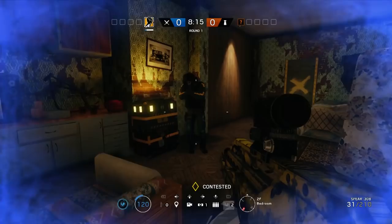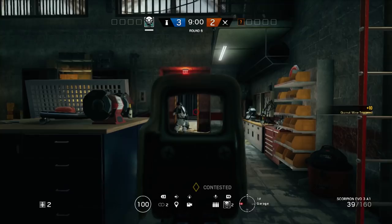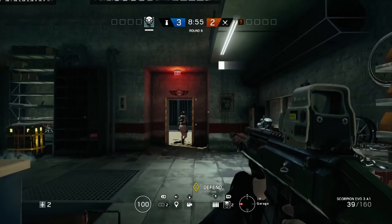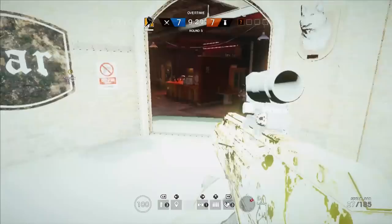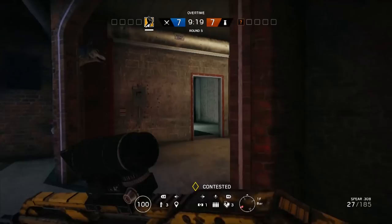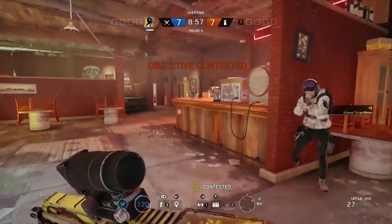It's not just flashbangs — you also get the same advantage with concussion. She will resist any kind of concussion effects. We can see the duration you would normally experience concussion disorientation for, and then the same player runs in while the surge is active. He will still get hit by the effect, but it is noticeably reduced — about half the time for it to wear off.